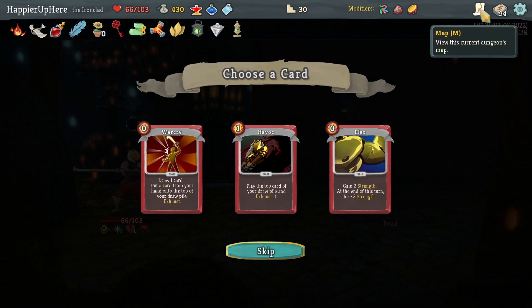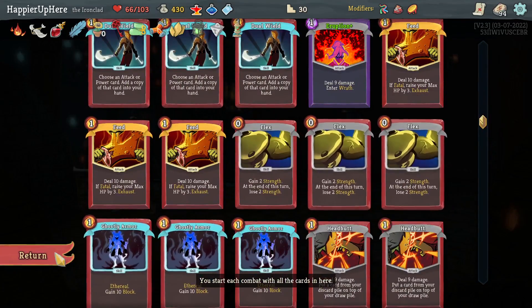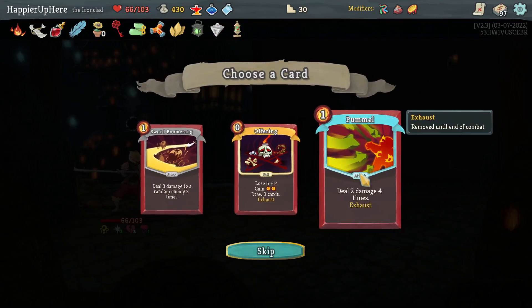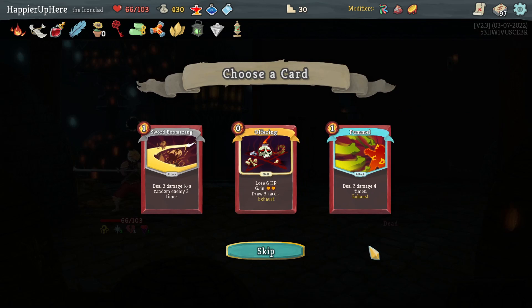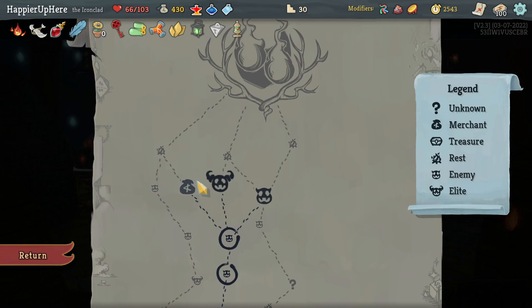Got Havoc, Flex, War Cry. I already have one Flex — let's definitely take it for collector bonuses. Offering is great — I think I should definitely take it. Pummel would give me a collector bonus but I think Offering is better.